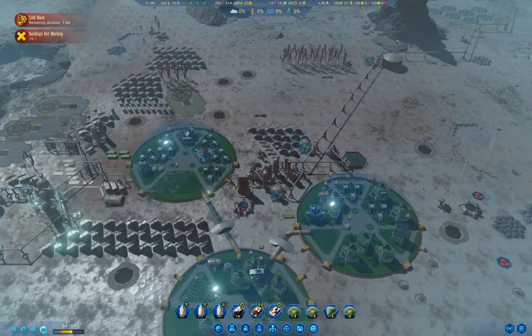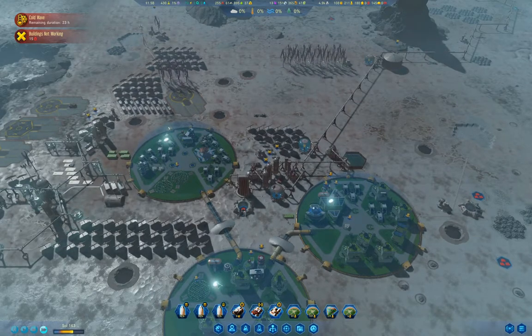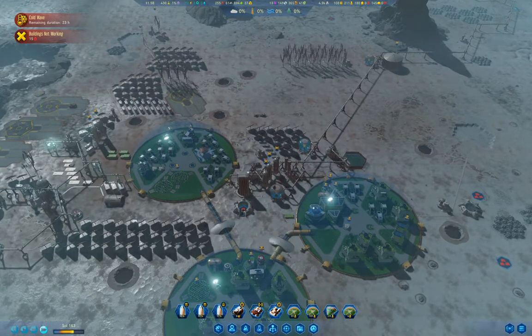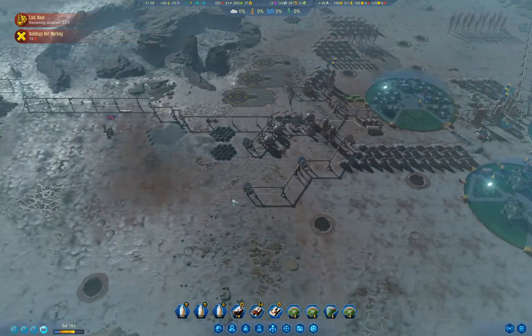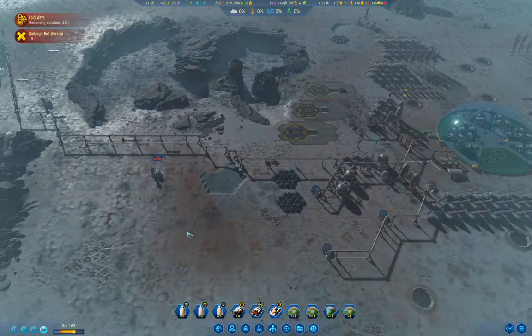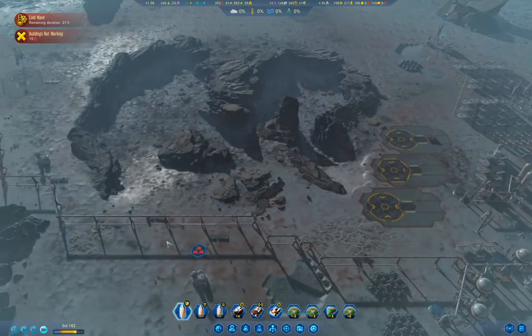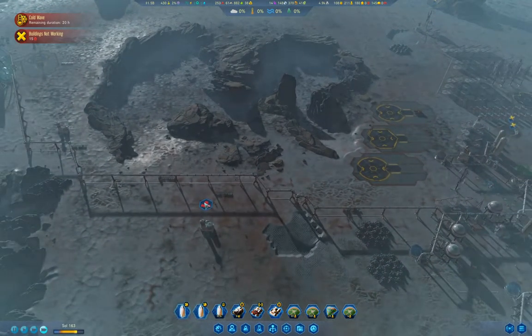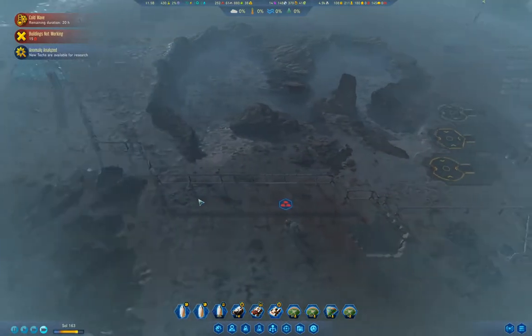What I want to do, when this rocket gets to Earth, is grab some vaporators because I need to have more of those. I'll put a network of them out here. Theoretically, with extractor AI, I should be able to just plunk a metals extractor here and be able to run that without a dome nearby.